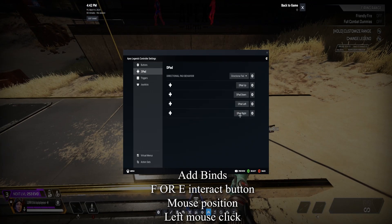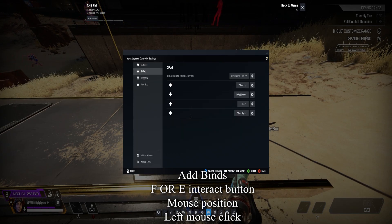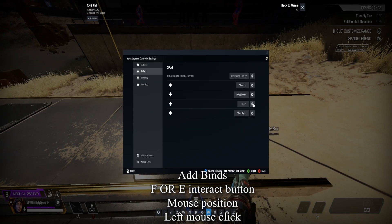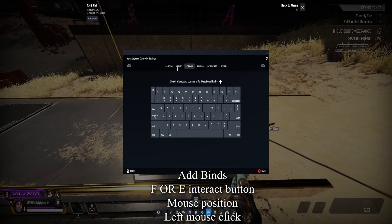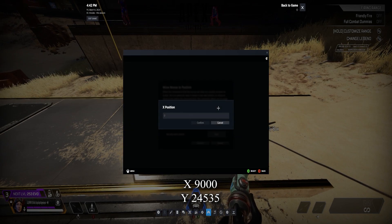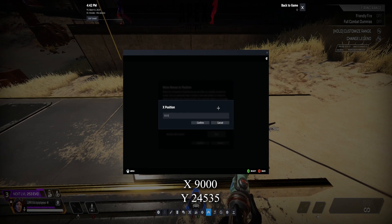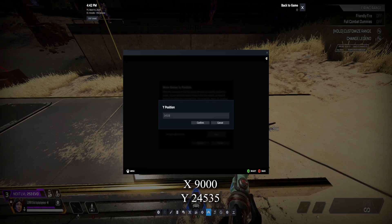I'm going to use D-pad left in this guide. First step, bind your interaction button F or E from keyboard binds in-game. Then add an extra command and bind it to mouse move to position. Set X position to 9000 and Y position to 24535 and hit Confirm.